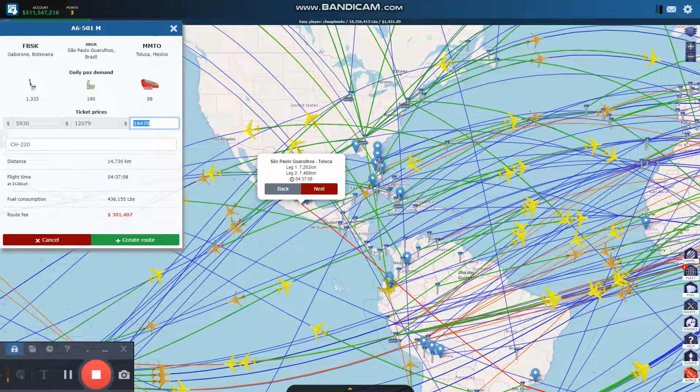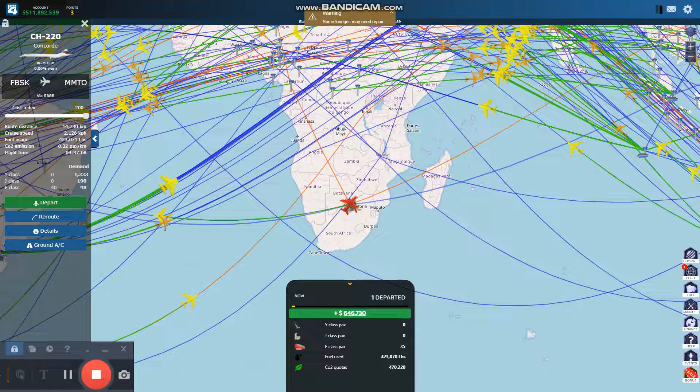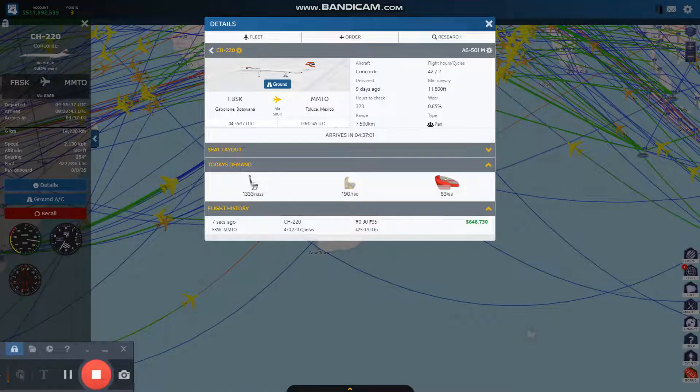So my ticket price is 18,478, and it's only a 40-passenger flight, which is going to be enough round trip. And that's all I've got to do. So the first thing I'm going to say — not a long-range aircraft, it's a medium-range aircraft. And it made 646,000 after departing. This is what it looks like — over here is the 646,000.